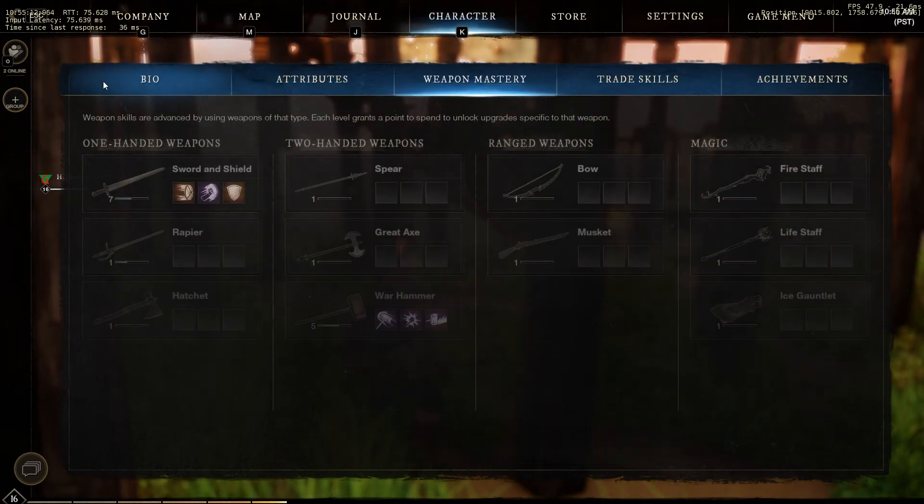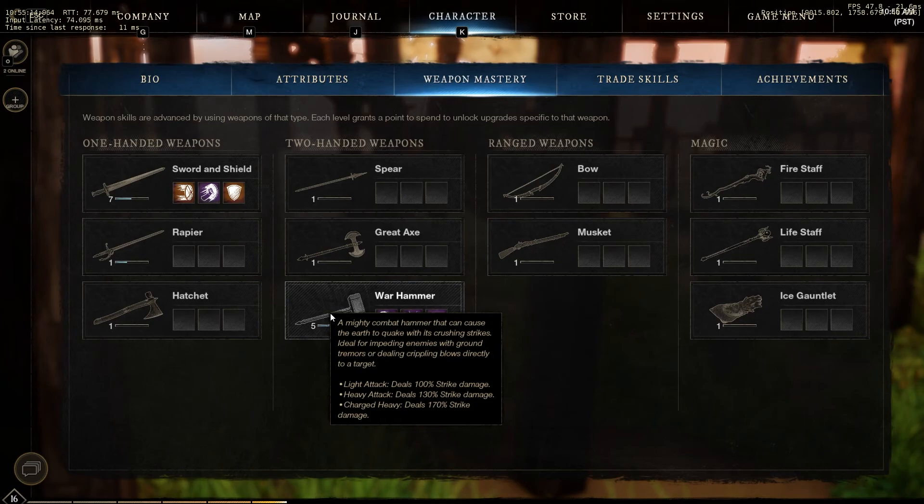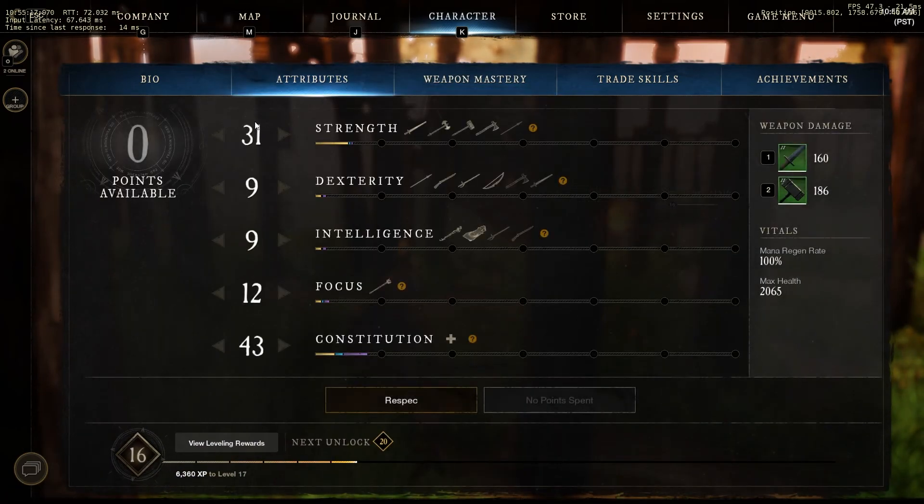I'm playing as a tank, so I went the defender path. I also chose Warhammer as my backup because you can have a secondary weapon that you can train up as well.